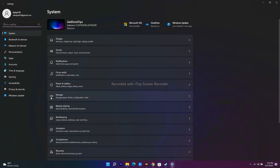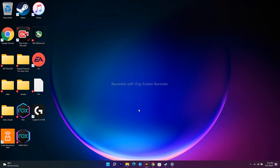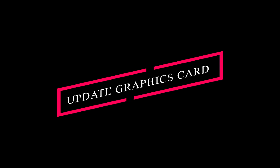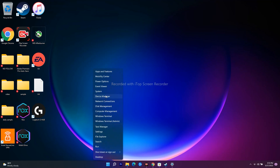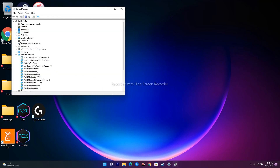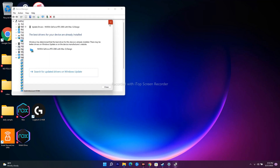Next, update your Windows — go to Settings, navigate to Windows Update, and click 'Check for Updates.' Install any available updates. If the issue persists, it may be related to your graphics card. Open Device Manager, go to Display Adapters, right-click your GPU (e.g., Nvidia GeForce RTX), select 'Update Driver,' and choose 'Search Automatically for Drivers.' This should update your graphics drivers.